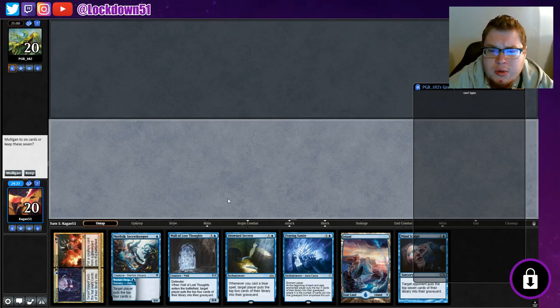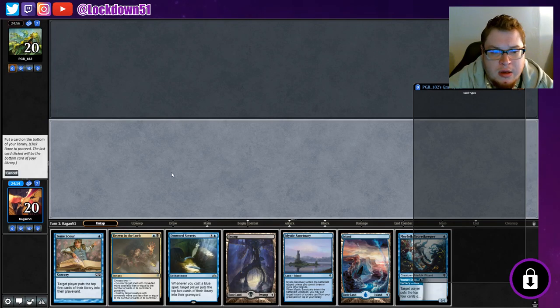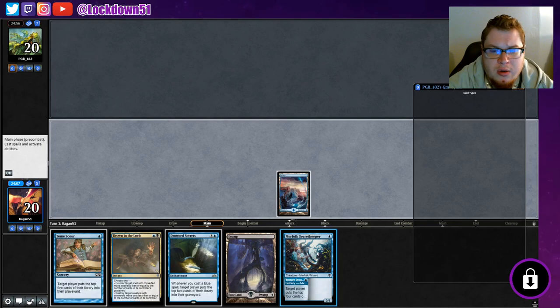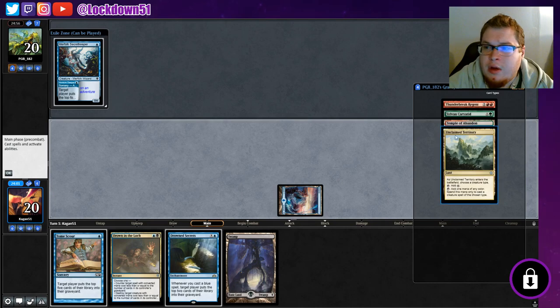This is a debatable hand - I think I'm gonna mulligan. It's a good hand besides the fact that I don't want to risk getting screwed on the one-lander, it always seems to screw me over. We're gonna mulligan. This new hand is way better, we'll keep it. We'll drop the Mystic Sanctuary, say done, and get things rolling with our Venture Deeper.